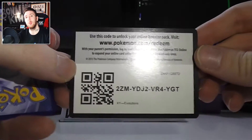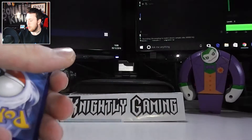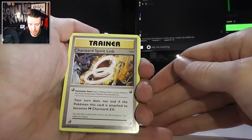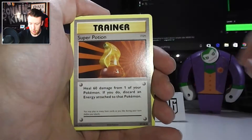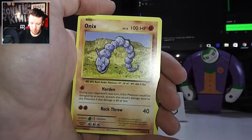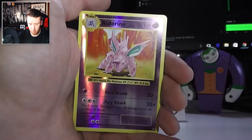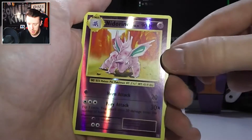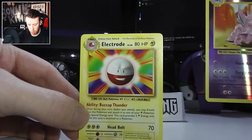Please only take one code if you're playing the Pokemon TCG Online game — just take one so other people can get a chance. Okay: Charizard Spirit Link, Charmeleon, Super Potion, Fighting Energy, Magikarp, Onyx, Sandshrew, Vulpix. Reverse Holo is Nidorino in this packet, and the rare is Electrode.